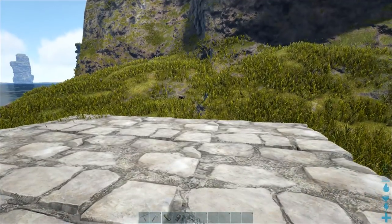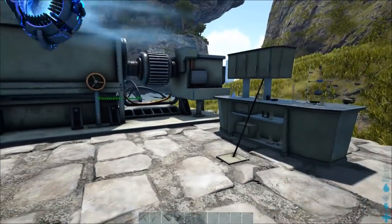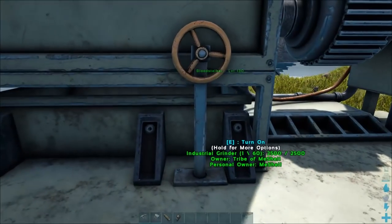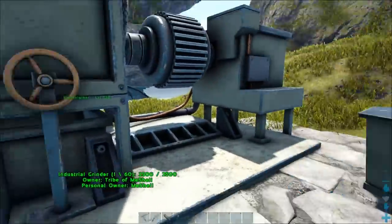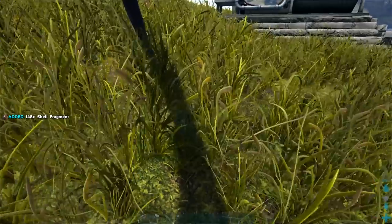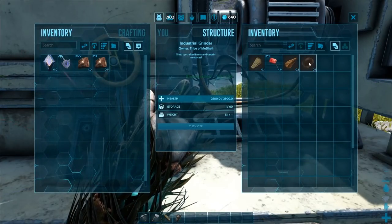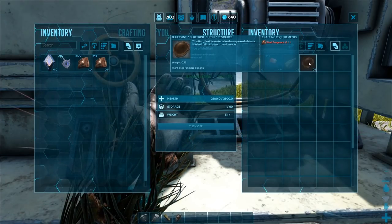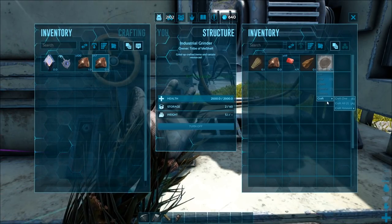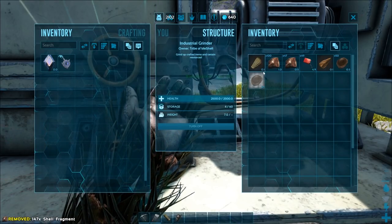Let's craft the chemistry bench and the grinder. Now that we have both down, we can begin the process. We turn on the grinder — it has gasoline inside — then grab the shell fragments from the blood stalker. You can see the chitin option right there in crafting requirements. I'll put one shell fragment in and craft it — that one shell fragment made 50 chitin. Now I'll put the rest in.